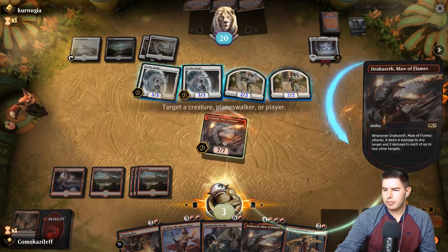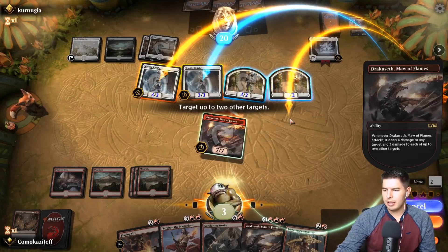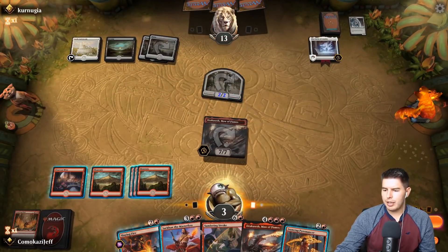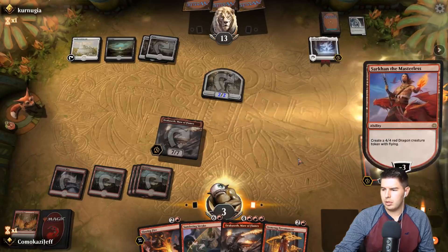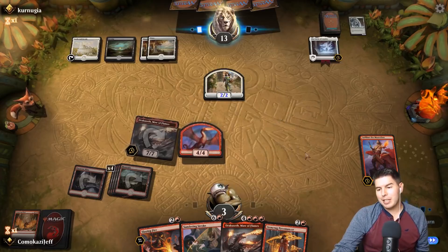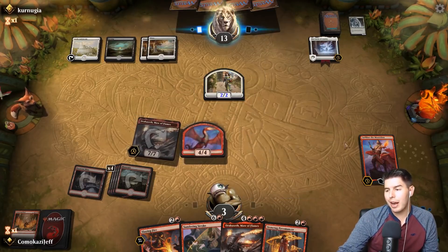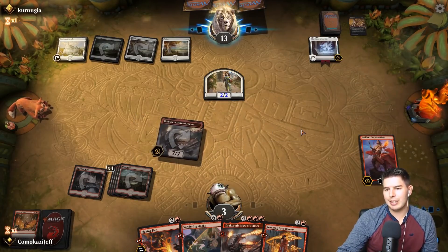Attack in — I'm gonna hit here, here, and here. Down to 13. Place Sarkhan and create a dragon. I think it's gonna be hard for them to get rid of both dragons and Sarkhan. Unfortunately Circle of Loyalty does make it difficult, but as long as we have two dragons this should work. Legion's End comes down, they get a swing in for two, and they kill Sarkhan.